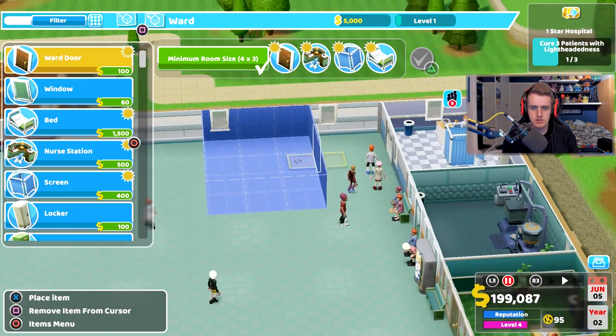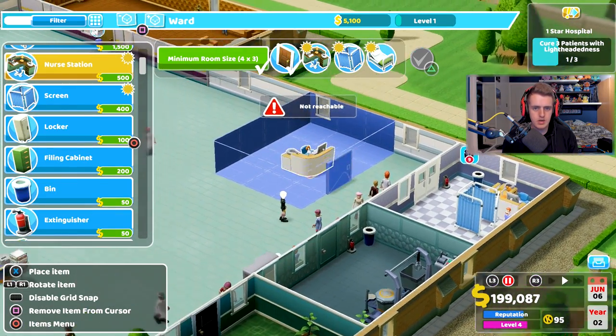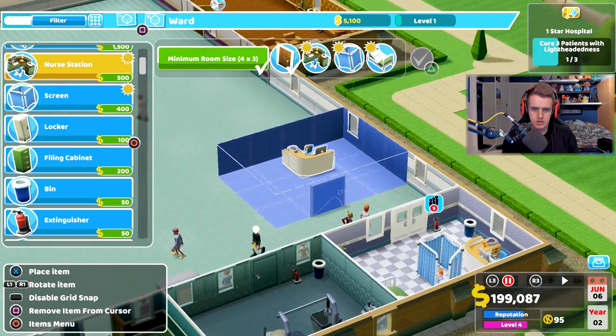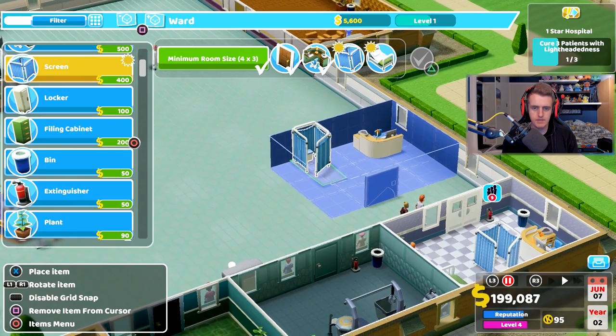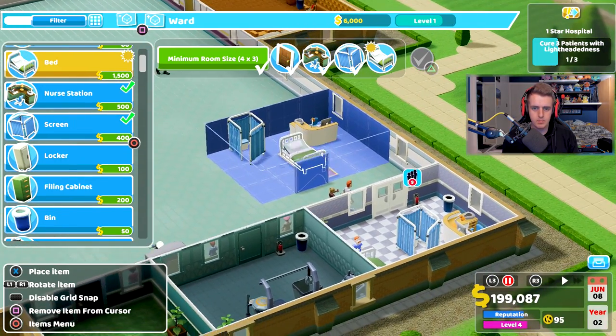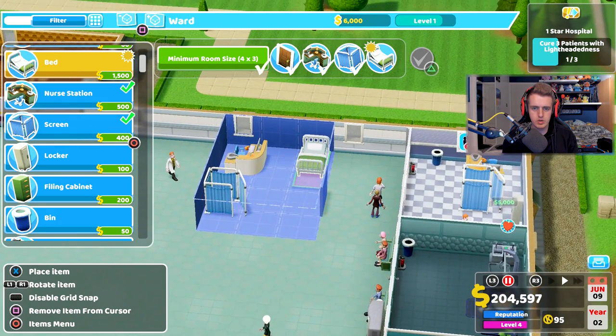There we go — door placed, that looks pretty good. A nurse station where she can look out the window — boom. We need a bed in here too, let's change things up a little bit.